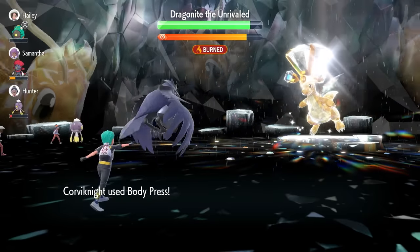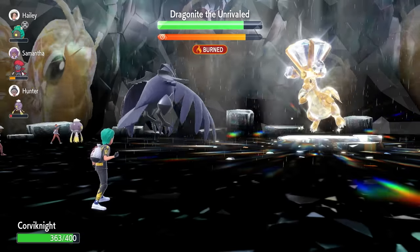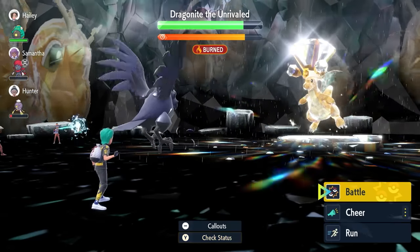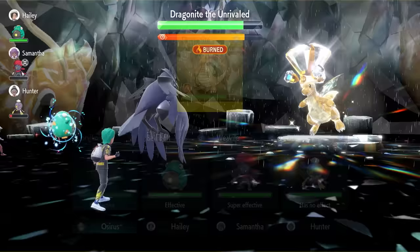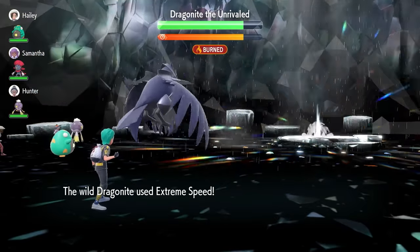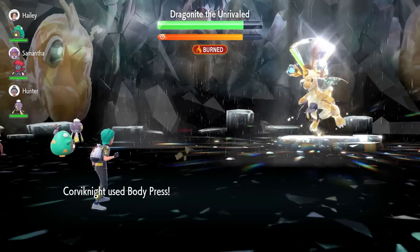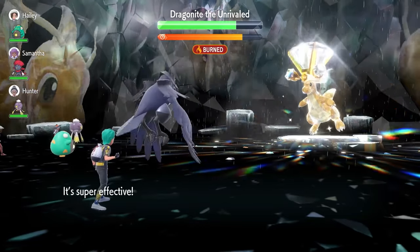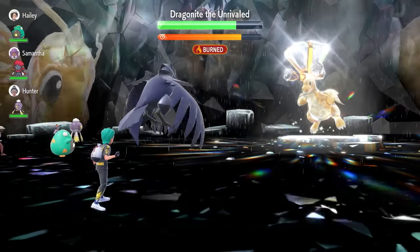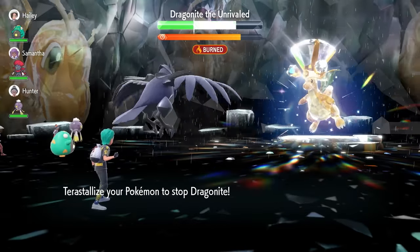We continue firing off Body Presses, chasing down our Terastalization with a bigger damage output when we come to being set up. We're looking for our stats and abilities being nullified by the Dragonite. Once that's happened, we're going to be free to set up those Iron Defenses. The shield goes up at 75% of its remaining HP. Then Dragonite nullifies stats and abilities on our side of the field — that's our cue to lock in with Iron Defenses.